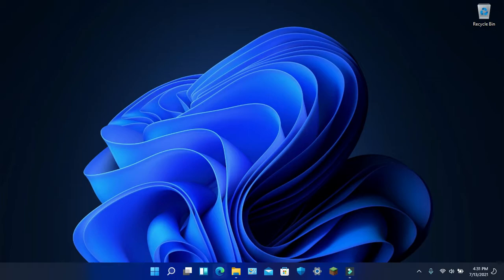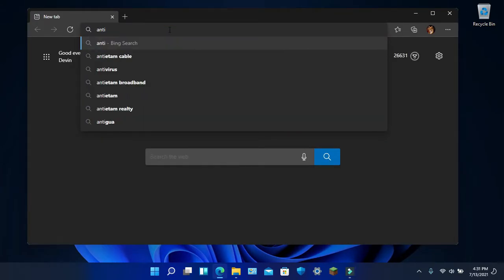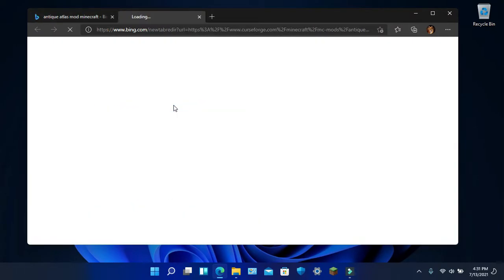Alright, first thing, open up Edge or any internet browser you have. Search 'Antique Atlas Mod Minecraft', scroll down, and there it is.